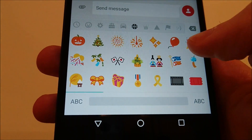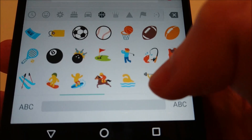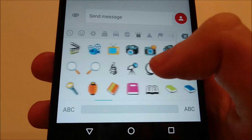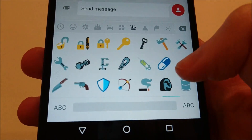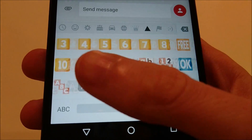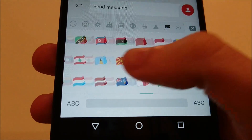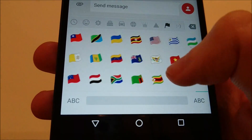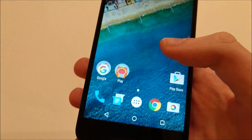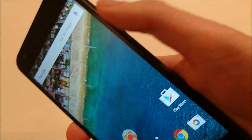I'll put a link in the description to the full list of updates. For example, this golfer is new. So yeah, a lot of new emojis and again, I'll put a full link to that up in the description.